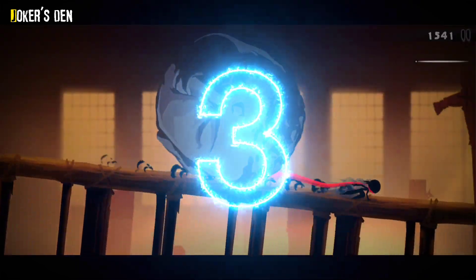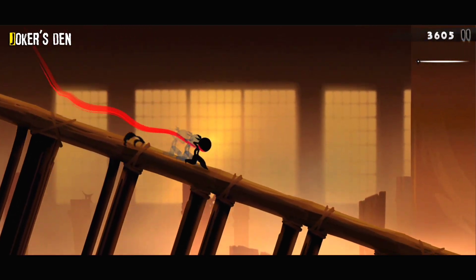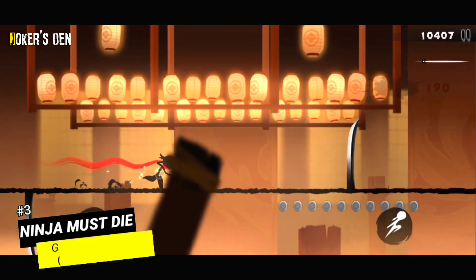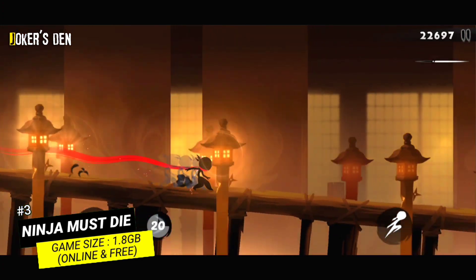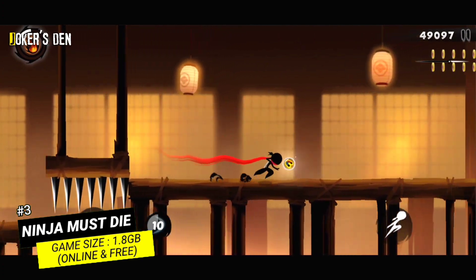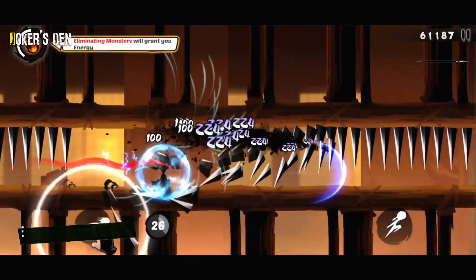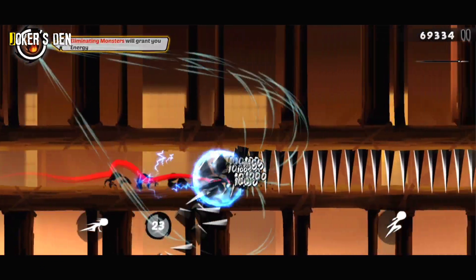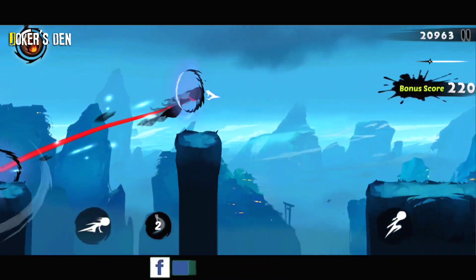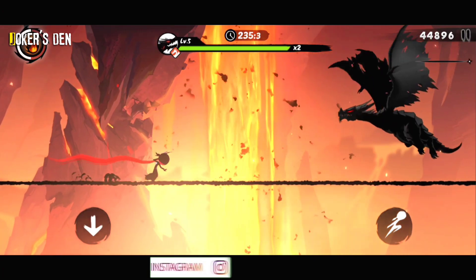At number 3 on the list: Ninja Must Die. It's a platformer action game with a beautiful ink painting style. Every landscape in the Ninja Kingdom is full of intense detail. Players seem to be immersed in the world of the squad and enjoy a refreshing fighting feeling. You will join the game as a young ninja, fighting against bosses and solving puzzles. You will take on many challenges and ignite your passion. The game also offers a tactical multiplayer combat experience in this RPG. If you love the platformer genre, then you should try this one out.